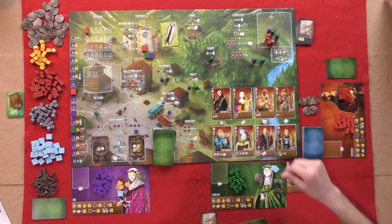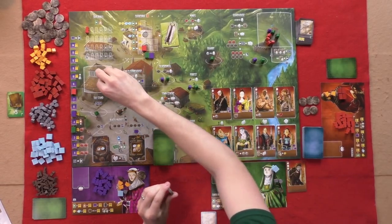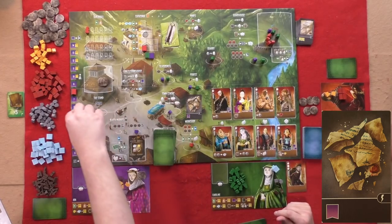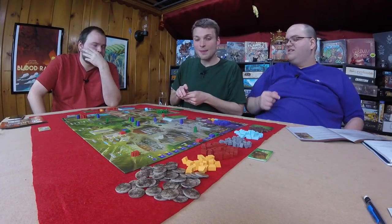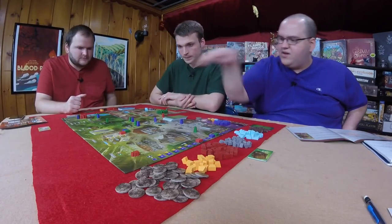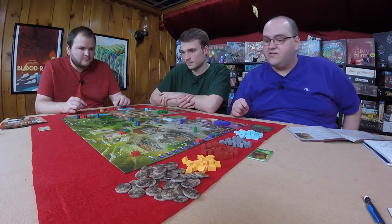Graham pays off a debt — two to the tax stand because he has a discount, free to the supply, and flips the debt card over. He immediately gets a virtue symbol, gaining a virtue. He's working his way back up, though he still can't work on the cathedral. You only need those debt cards if you have certain apprentices that utilize them.